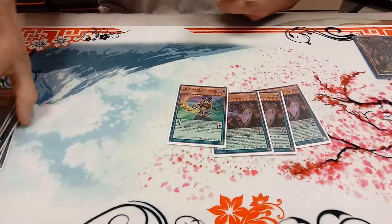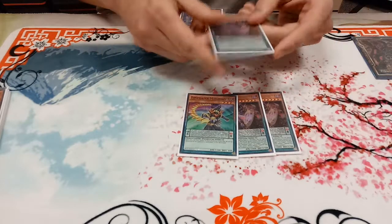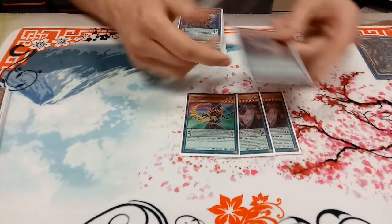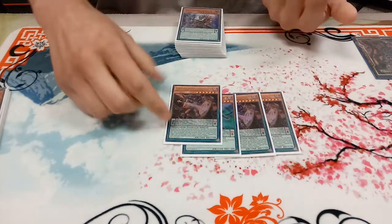3 Chronograph, Time Gaze, everything — gotta play this. It's really good. It helps when you chain block with Electrumite, and it helps you just summon Jackal before you do your Guard Dragon combo. Just contributes a lot in every way.